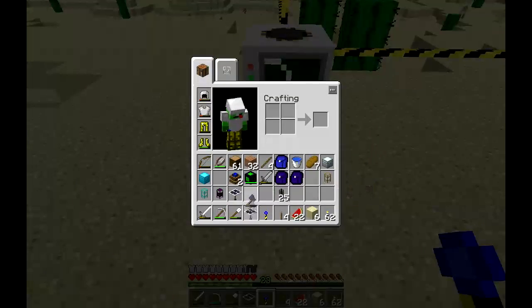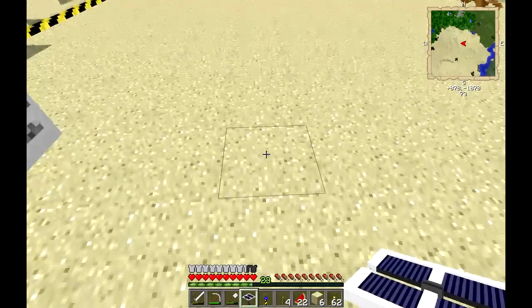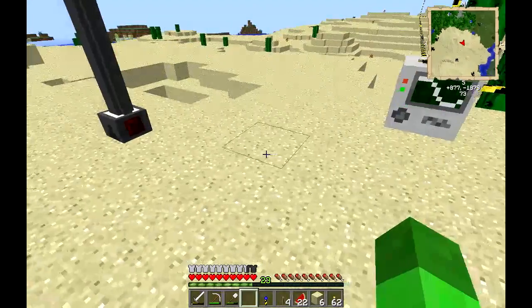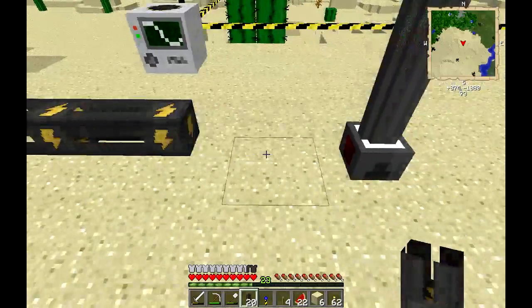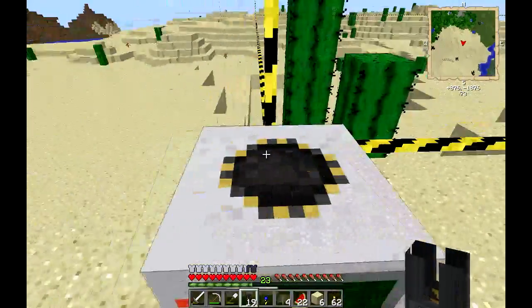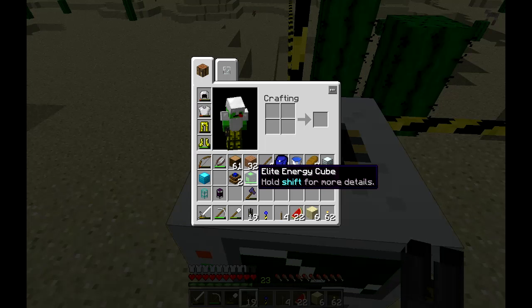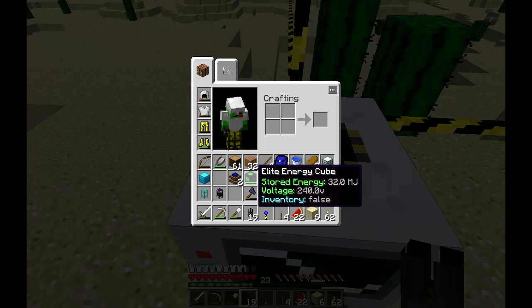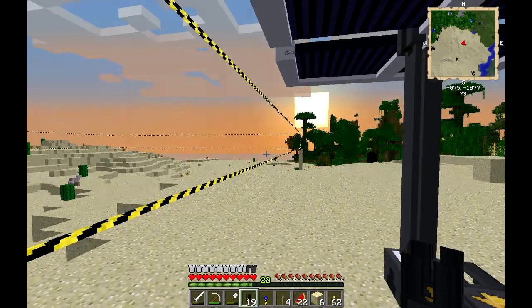We're going to take our solar array and put one here, and we'll just put the other one there — I know they don't need to be that far apart but it's not going to hurt anything. Before we put any power to this, I wanted to show you the energy cube we made earlier. It holds two mega joules; I upgraded that to an elite energy cube which holds 32 mega joules. I don't know how long this is actually going to last — that's one of the main reasons I brought the solar arrays out here.